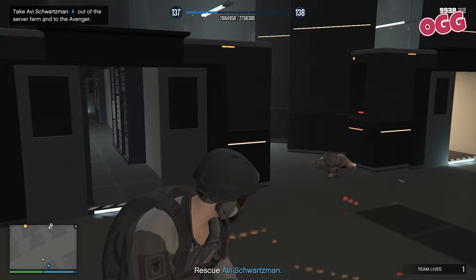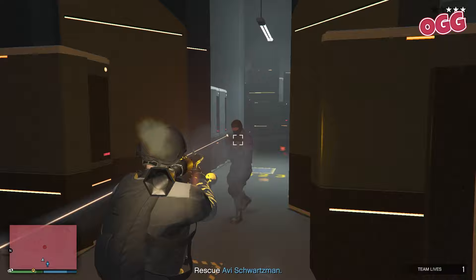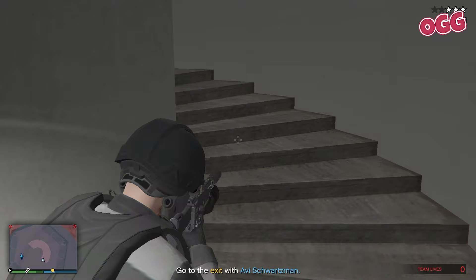Grab Avi, then surprise surprise the alarm goes off — start blasting. Full disclosure: I was attempting to load up on health and armor and at that precise moment Mrs. Grumpy Gamer walked into the room without a shirt on. Whoops — let's forget about that one shall we. Make your way back up to the entrance, up the stairs and at the compound where you dropped in, take cover.